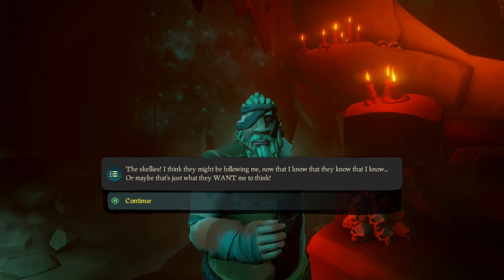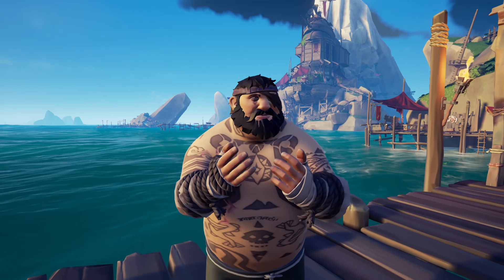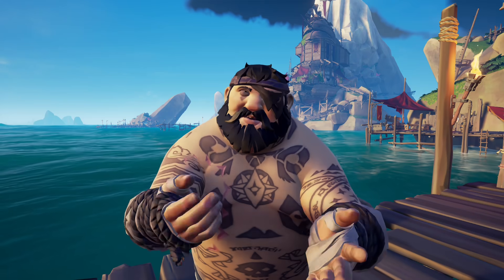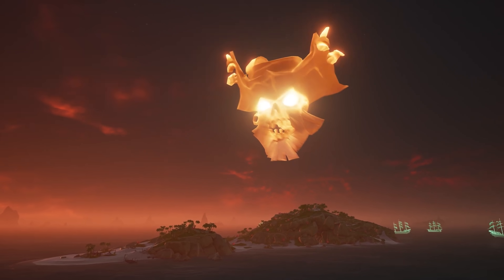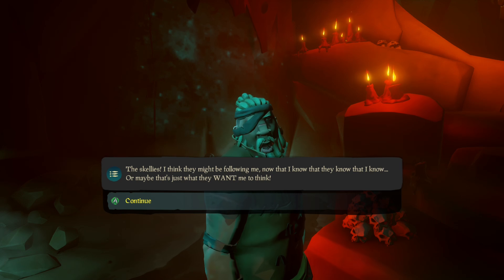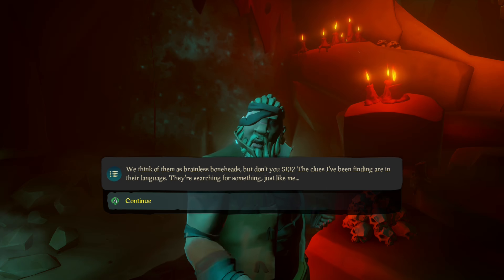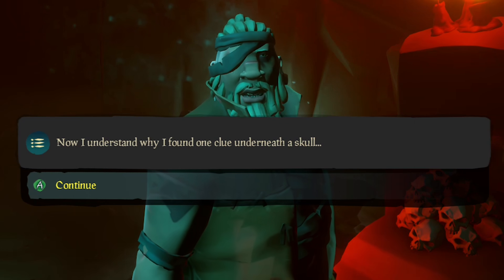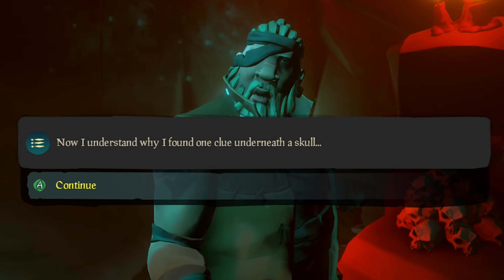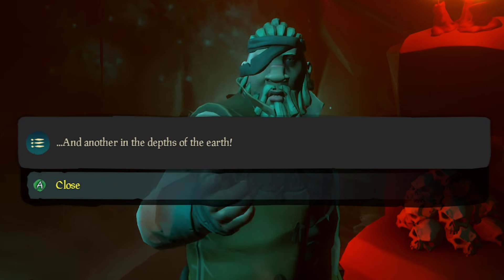Duke is purposely being vague — or I should say, it's probably the developers. So why is Duke in Wanda's Workshop? Do the developers want to bring Wanda and Flameheart back to the front of our memories? Maybe, who knows. But just like last time, he does give us some new hints. The first clue can be found underneath his skull, another is at the gravesite, and the last one is found in the depths of the earth.